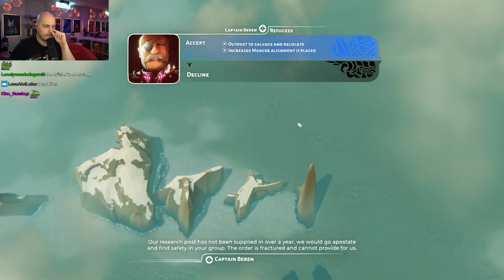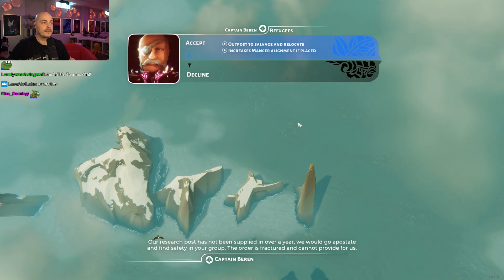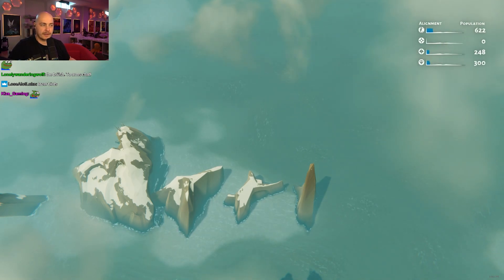We would go apostate and find safety in your group. The order is fractured. Now post to salvage and relocate. Increases. We can salvage things.